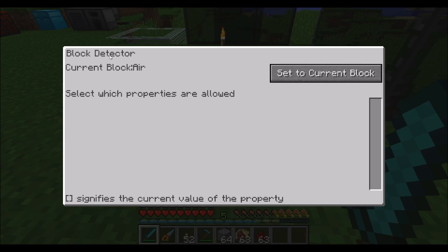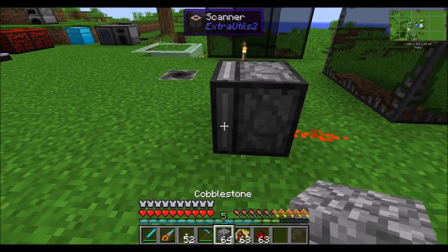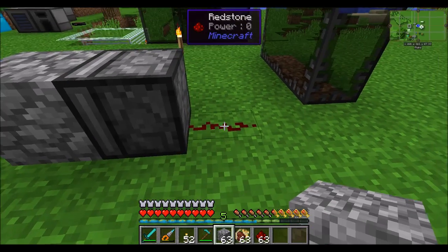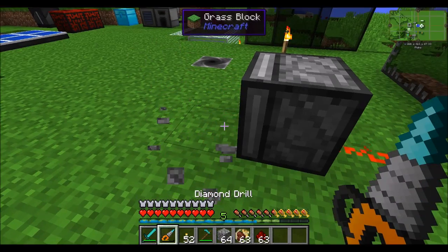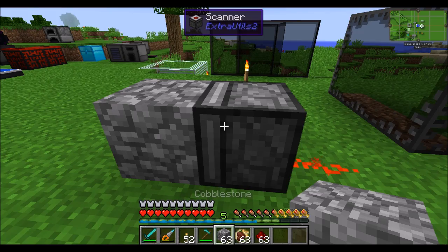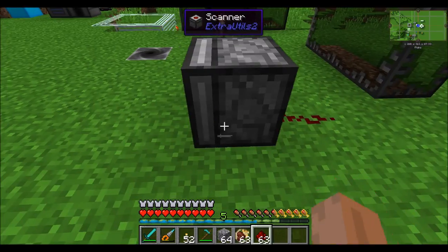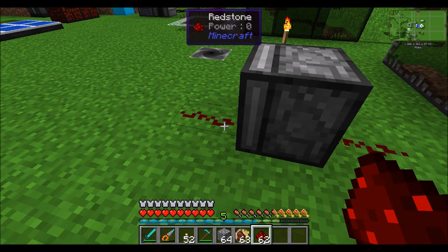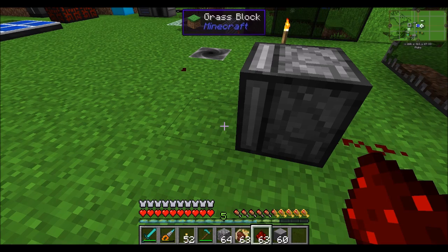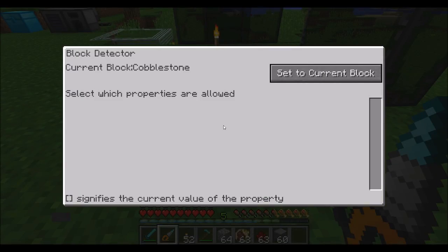In block detector mode, you select which properties are allowed and set the current block. Right now it's detecting if there's air in front of the block scanner. Place a block there and there's no longer air there. You can also set it to detect the current block — for example, now it's looking for cobblestone. When there's not cobblestone there, it will not emit a redstone signal. The scanner can detect what's in front of it.